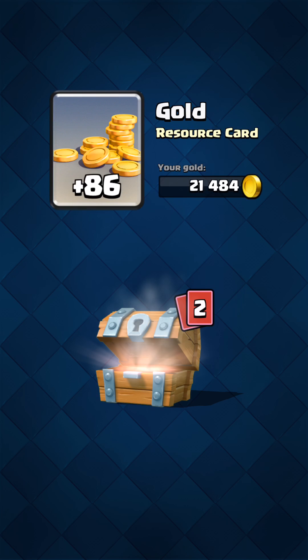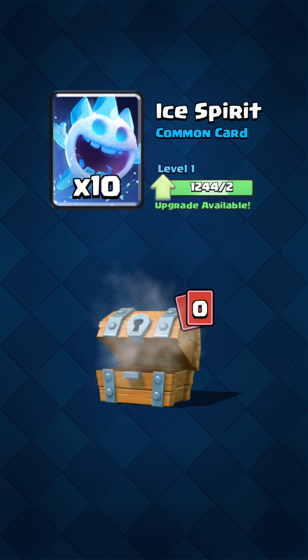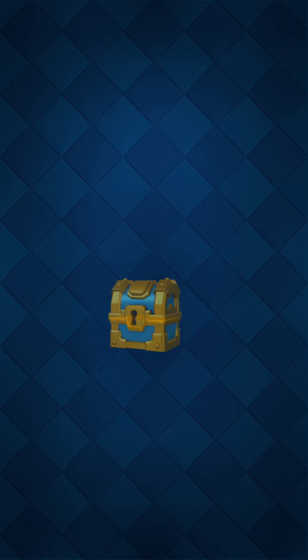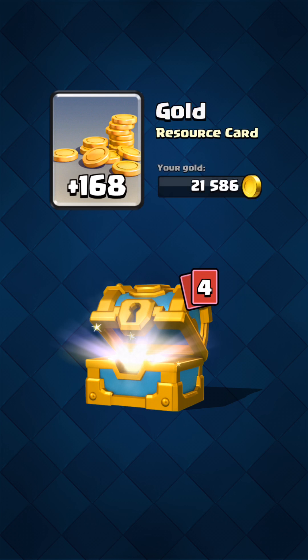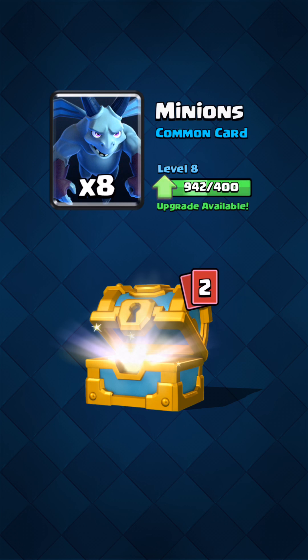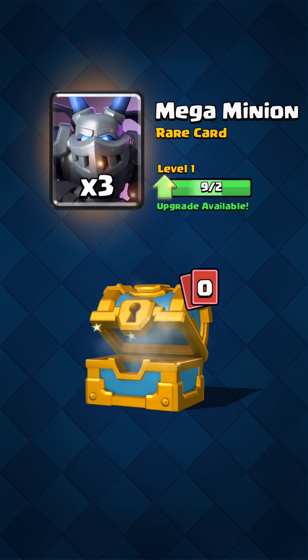We'll go from least valuable to most valuable. Gold chest — Valkyrie and an Ice Spirit. Okay, next gold chest: Royal Giant, Minions, Fire Spirit, and a Mega Minion.